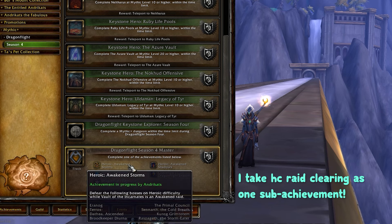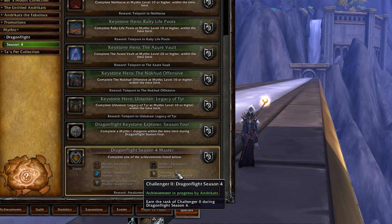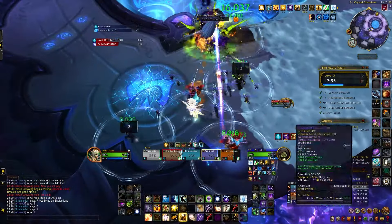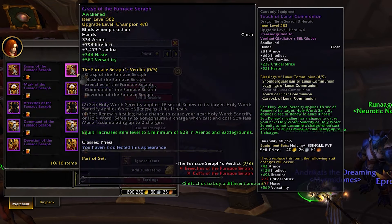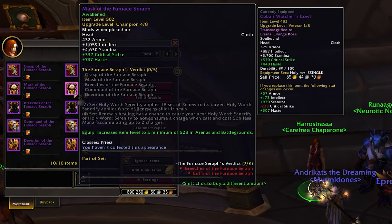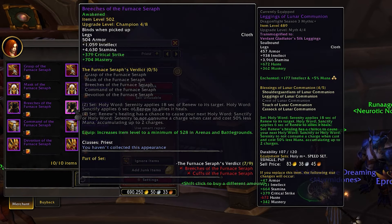These include clearing either of the Heroic Awakened raids, reaching Challenger Rank 2 in the new PvP Season, or earning Keystone Master in Mythic+ requiring 2,000 rating. Earning the Master Achievement grants you the Awakened Mark of Mastery, which can be exchanged for a Heroic equivalent tier piece in PvE or PvP. The NPC for this trade is Harostraza, located in the same area as all the other Bullion vendors. You only get one, so spend it wisely.